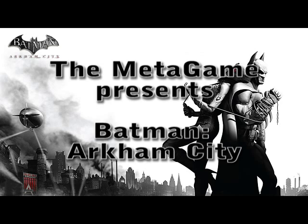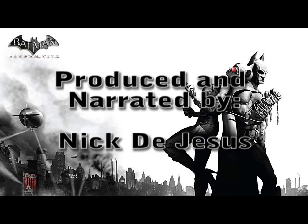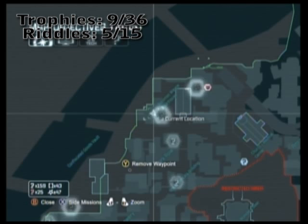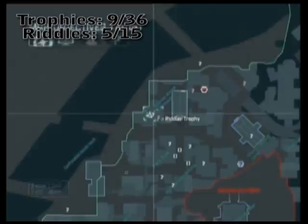Welcome back to the Metagame with OniBlackMage as we continue our walkthrough guide for Batman: Arkham City. This is part 2 and we're covering Park Row, specifically the central church area and a few outlying areas, just working our way southward down from our last puzzle.